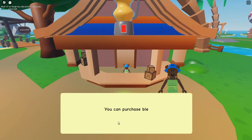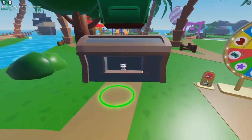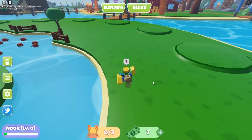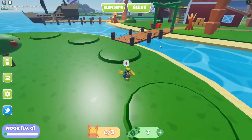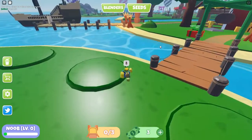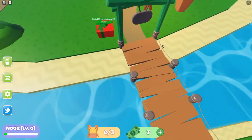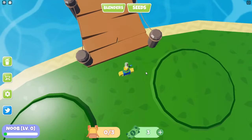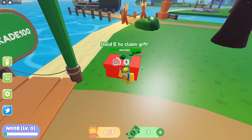The store is over here. You can purchase blenders here, there's a daily wheel, and you can purchase backpacks here. So yeah, it is almost the exact same thing as Laundry Simulator, but it looks like there's more things you can do. Hold to claim gift — and oh, apparently we can't fall in the water or else we die!